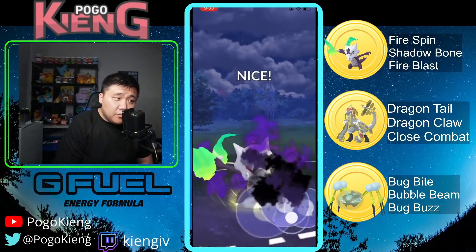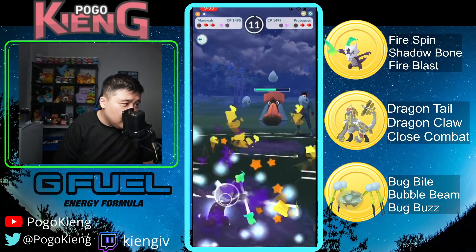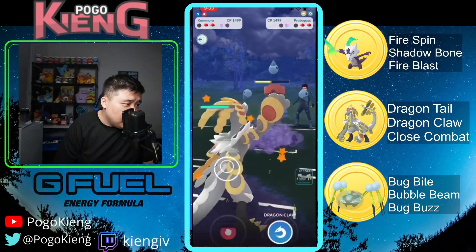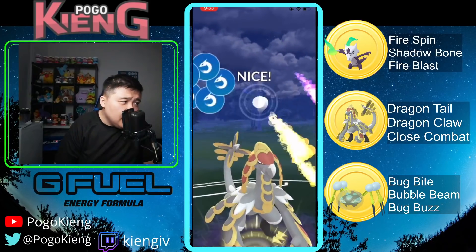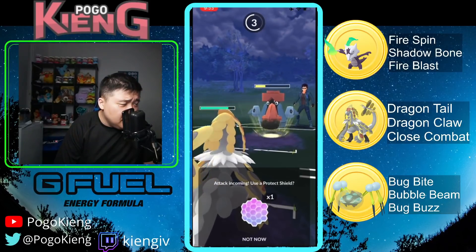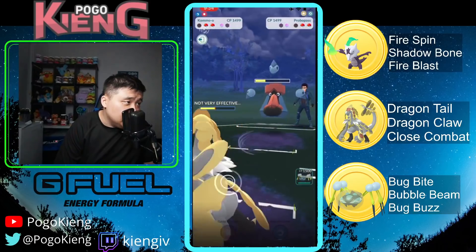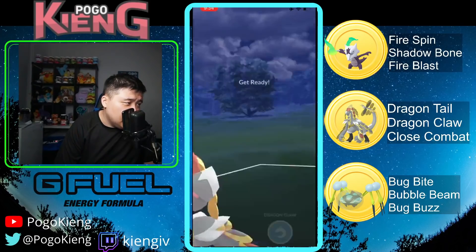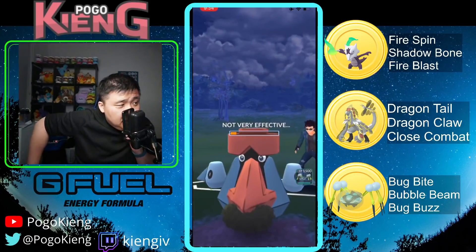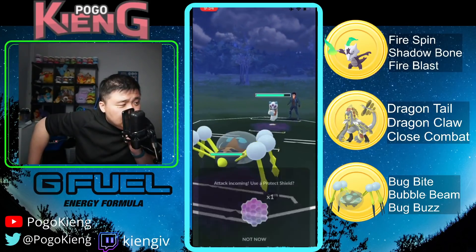Let's see what they have in the back — it's a Probopass. Well, you definitely bring in Kommo-o here. It's a Rock type. Throwing one — interesting. Going to throw the Dragon Claw. Unless they have Magnet Bomb, there's really not too much this Probopass can do to Kommo-o. They do have Magnet Bomb, still doesn't do that much to be honest. These Dragon Tails are certainly adding up. Going to throw another move here — they let this go, here comes Froslass. Extremely tricky here.